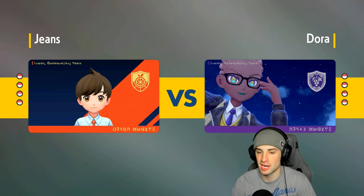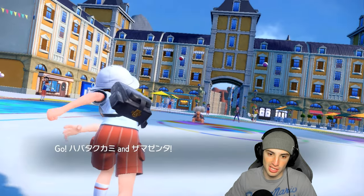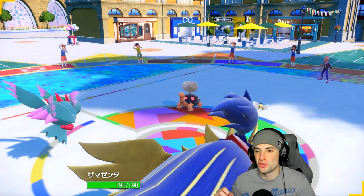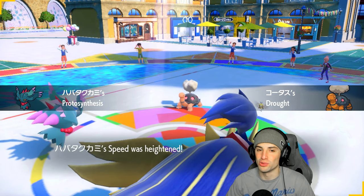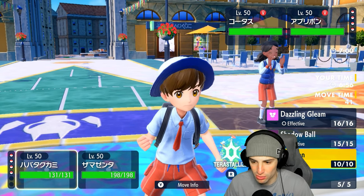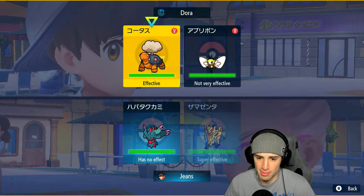We're going in with Zamazenta, Tyranitar, and Excadrill — the same squad that worked so well last match. I would love to get a perfect record with Tyranitar-Excadrill, my favorite weather combo. I love playing with them ever since the Sword and Shield days. I also love Excadrill from when he first came out in Generation 5 — he looked so sick with the sprite. They end up leading Torkoal alongside Rabombee.